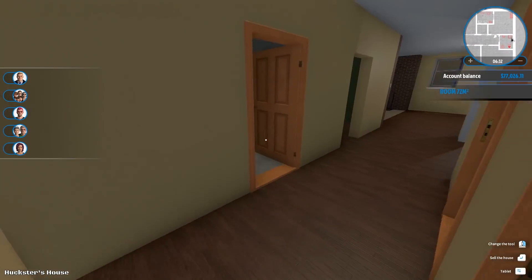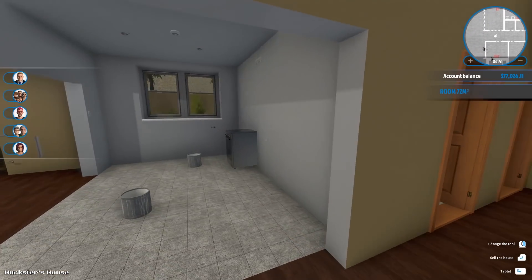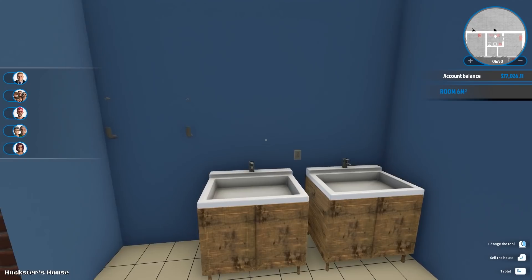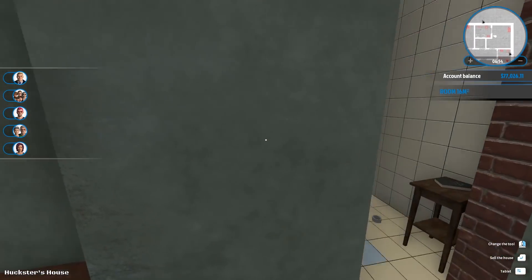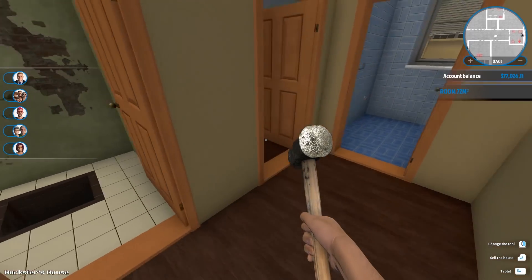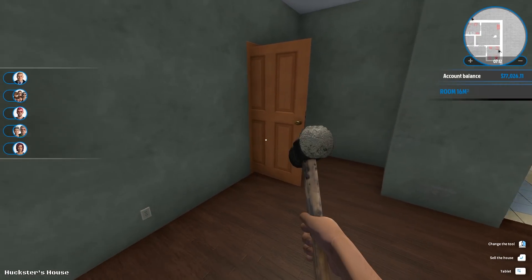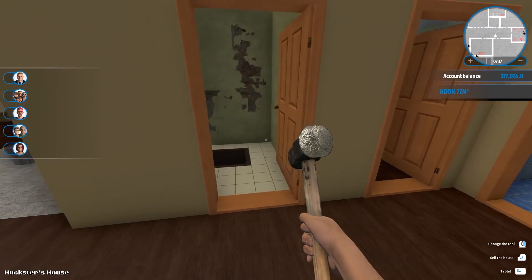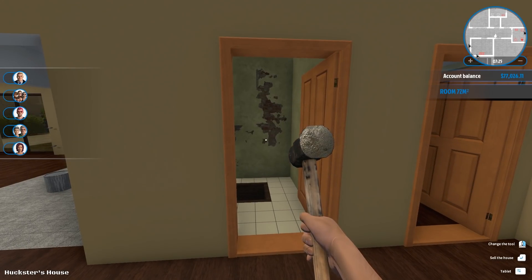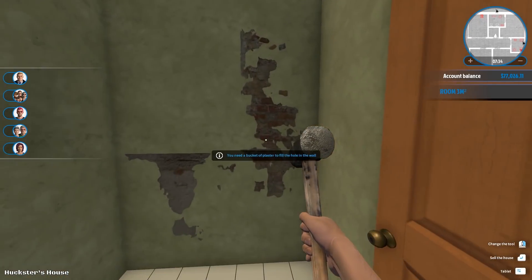We're going to turn this into a nursery, which would be the first three bedroom house we've done. That means we have to have some way of accessing the bathroom from the main hallway. We thought maybe we should do some excavating and see what's on the other side of this wall. We could also add on to this room and make it a little bigger. Going from two bedrooms and two bathrooms to three bedrooms and one bathroom is potentially where we'll end up, but I think that's okay for selling.